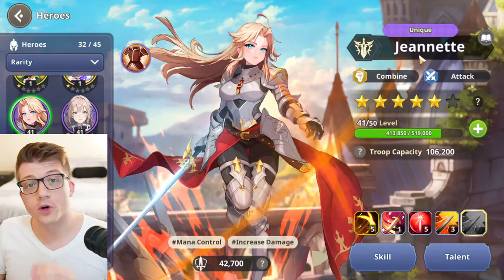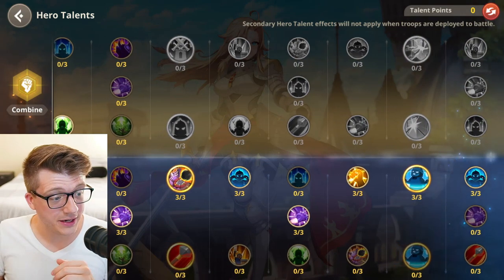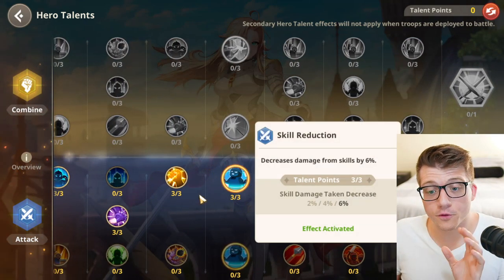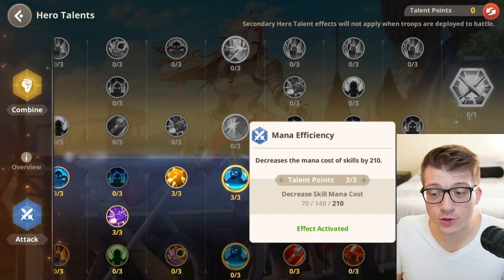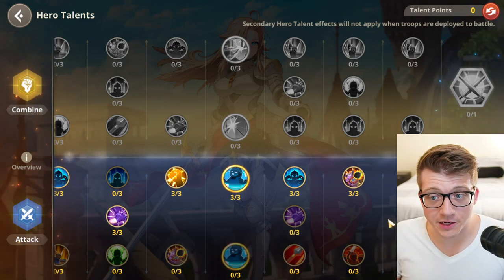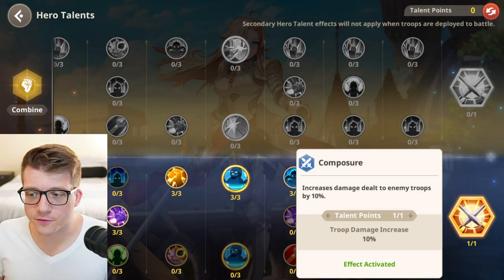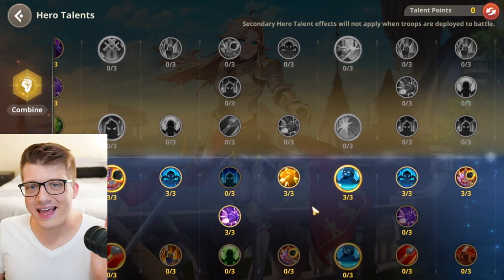Tip number four is about upgrading your talents. Looking at Jeanette, who is a combine and attack hero — the attack tree on the bottom is super strong, especially for open world PvP. There are ways to get tons of free mana, such as Mana Absorption giving 30 mana per turn, and Mana Efficiency decreasing mana cost of skills by 210. The final talent in the attack tree gives 10% all-damage to enemy troops — unbelievable value for a single talent point.